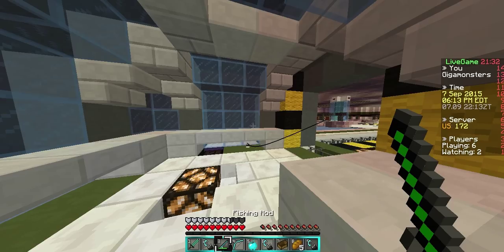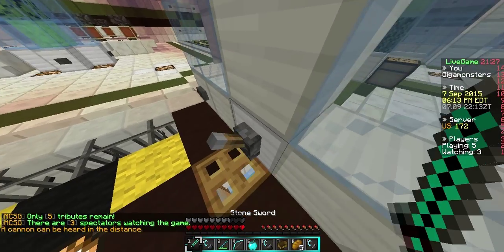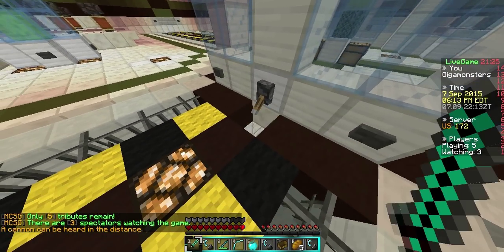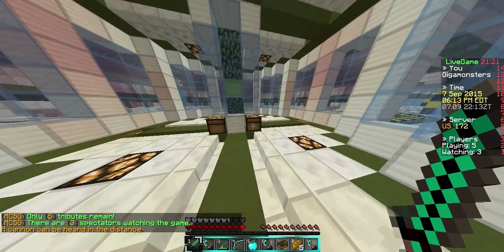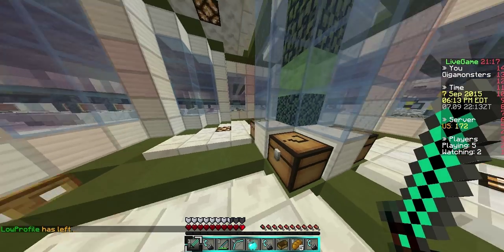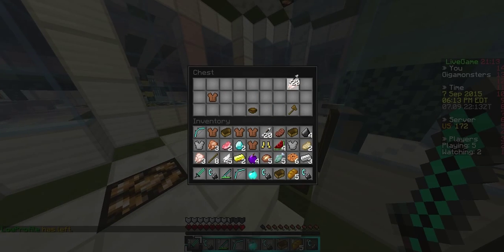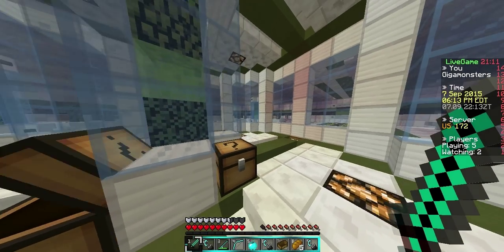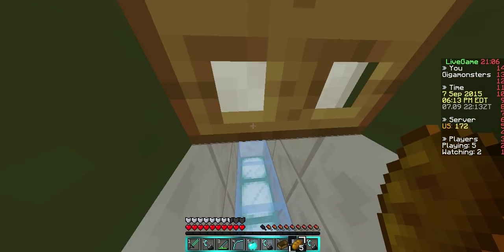I don't have an extra fishing rod right now. I like this resource pack. I don't want to do these chests. We actually have 40 arrows — I just didn't expect that. This is so lucky.